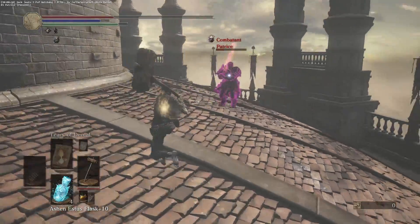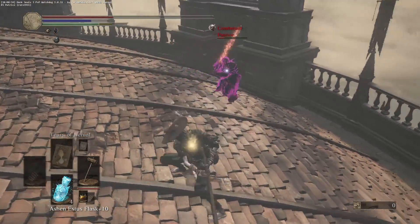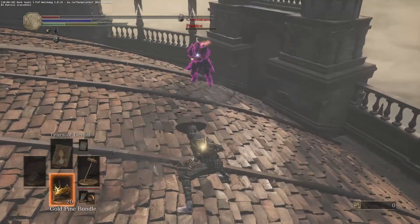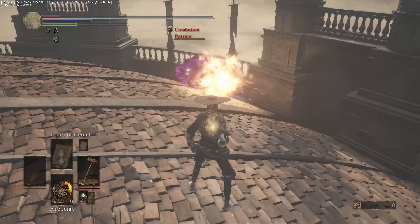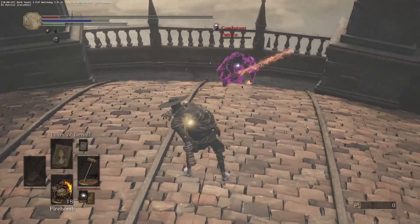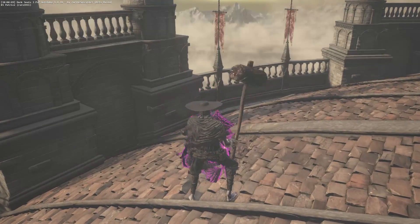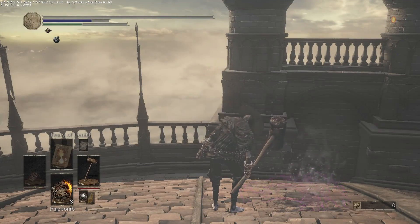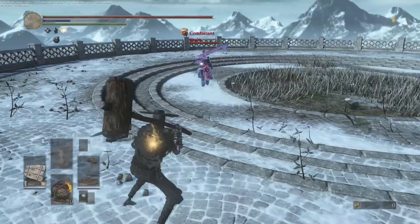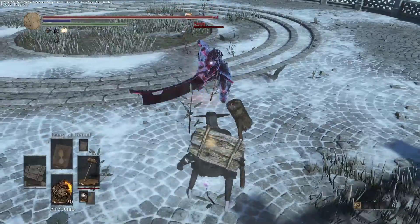It looks kind of like a Lost Sinner cosplay but with Havel's instead — and I think the Lost Sinner's gear is in this game actually. The mallet is one of the coolest weapons in this build. Everything else is kind of ordinary. I never use the weapon art — I think that's what it's called in this game — but the mallet has a really cool weapon art.